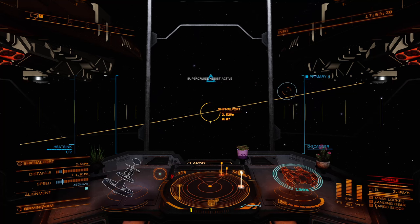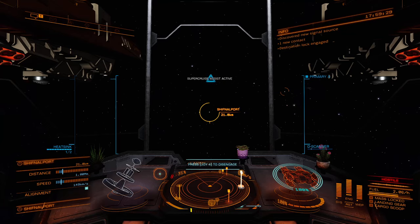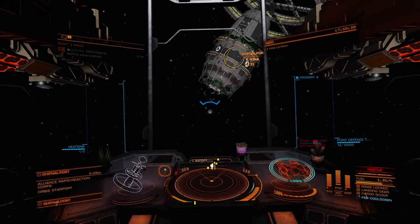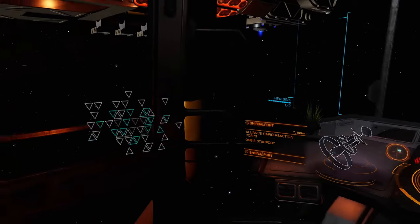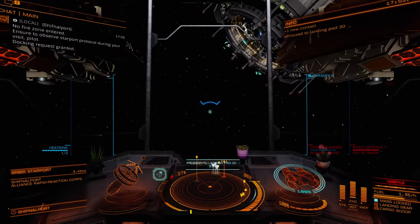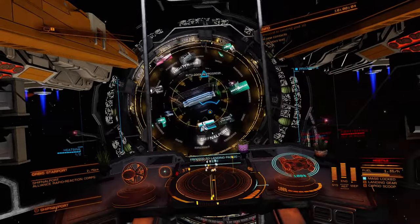Hey Commanders, this is Commander Atlas Rand and today I'm going to be doing another video testing out the fastest method to make merits in Powerplay 2. You can see we're arriving at Chiffnall Port. What I'm going to be doing is going to Chiffnall Port here in Diso, as well as next door in Aurair, and picking up the rare goods in both of these, to test whether doing these two ports in combination is actually a faster way to make merits for people who don't have carriers.